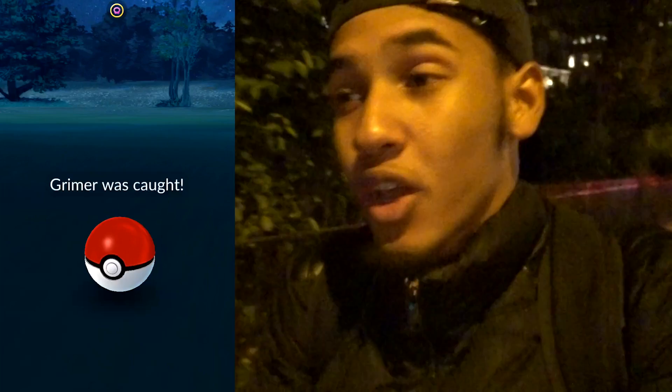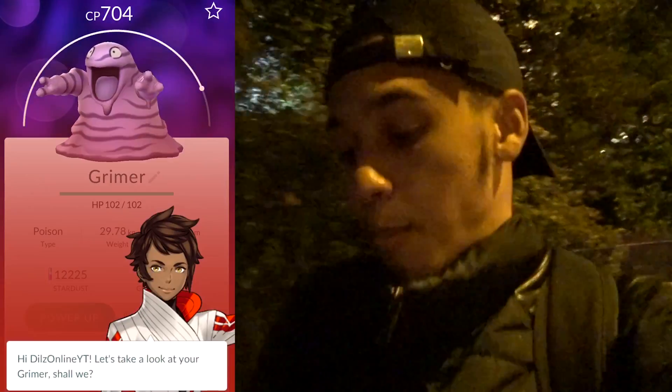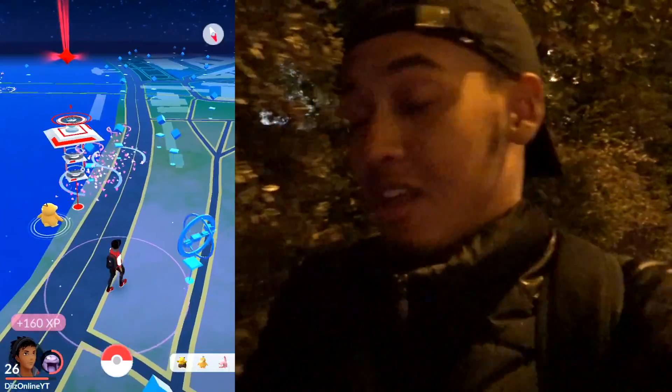Grimer was on the nearby, kept on walking - oh I just dropped my phone! The animations went mad, the ball was like halfway open. Caught the Grimer! Was on my way walking, saw Grimer on the nearby, so I quickly caught that. 704 CP Grimer, 35 candies - I transferred it so that's 36 candies. That means I need 14 more candy and then I can get a Muk. We're so close! That's slightly put me in a good mood - I really want that Muk. I need Muk and Kabuto to complete my Pokedex and I can't find Kabuto, but I can find the odd Grimer.